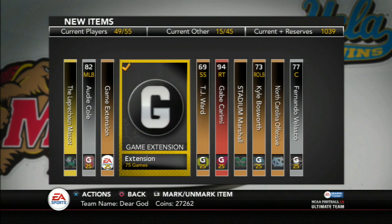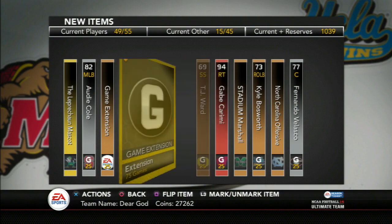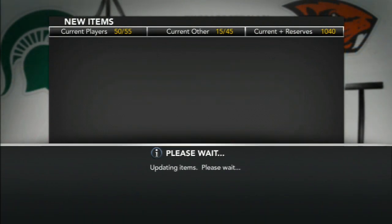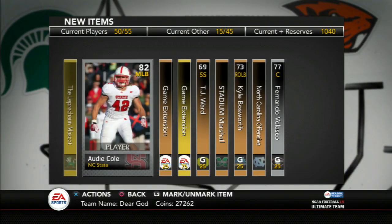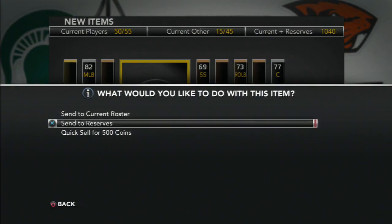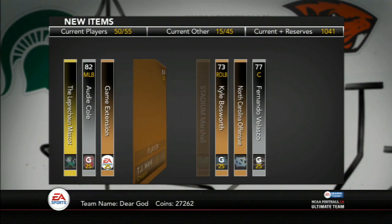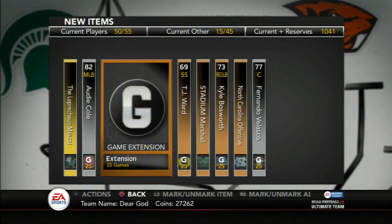I was so happy I got that Gabe Karimi. Because I was going to give my friend Fuggle the Brian Belaga that he wanted. He wanted the Brian Belaga and I ended up giving it to him for $150. So the Gabe Karimi is definitely an addition to my team.